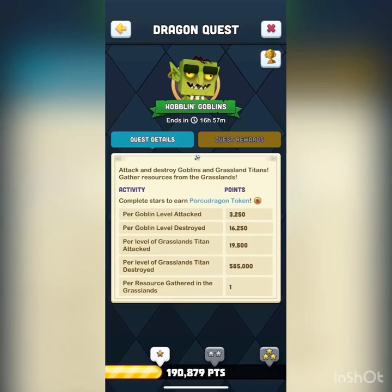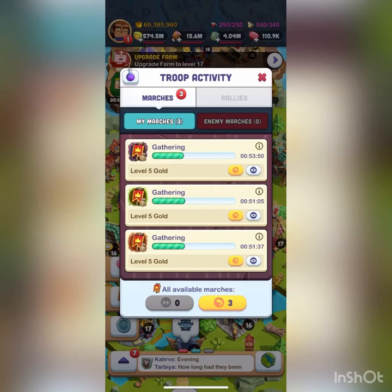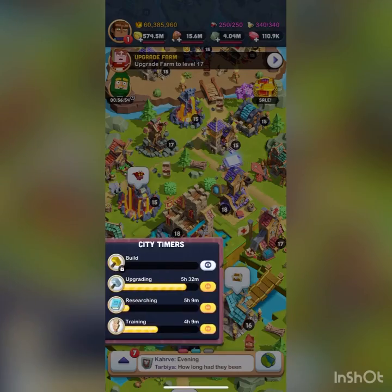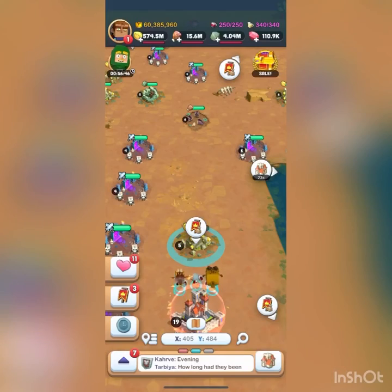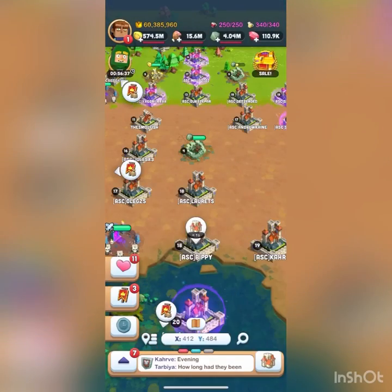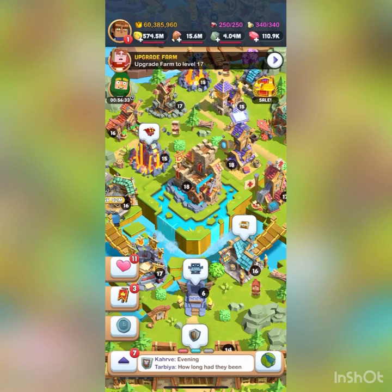A tip to three-star the dragon quest: whenever you're not attacking monsters, send your dragons out to gather. Right now I'm gathering three level 5 nodes — normally you'd want them on the same biome. Each node gives around 40,000 of that resource, and you get one point per resource gathered, so this would be an easy 120,000 points. It doesn't take that long and your troops are sitting in base anyway, so it doesn't matter.